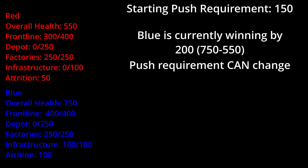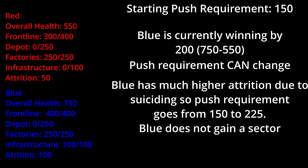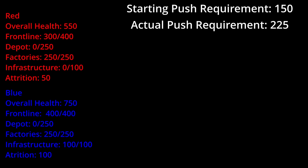If they meet the push requirement at the calculation, the sides' health are compared. Then the player aircraft losses from each side are quantified. If the side who won has a higher attrition, then their push requirement goes up based on how many more losses they had versus the other side. This is due to swayed suicide attacks and to incentivize people to RTB. The push requirement is then established and compared to the health values, and if a push is to happen, it is determined now.